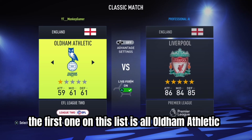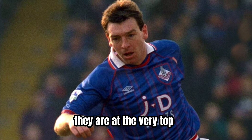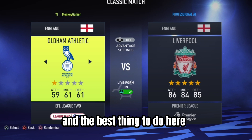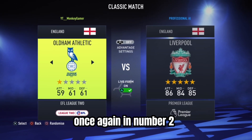Here are the best FIFA career mode teams to play with in FIFA 22. The first one on this list is Oldham Athletic. Oldham Athletic used to be in the Premier League about 30 years ago — they were at the very top, but 30 years later they're at the very bottom. This is always a really fun rebuild idea, and the best thing to do here is trying to get them all the way up to the Premier League and win it once again.